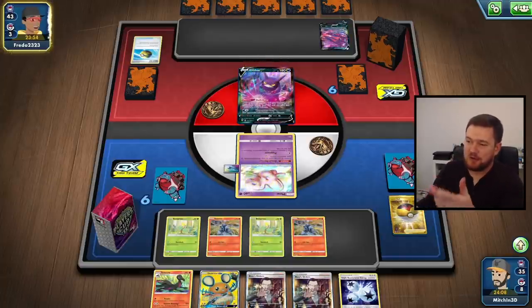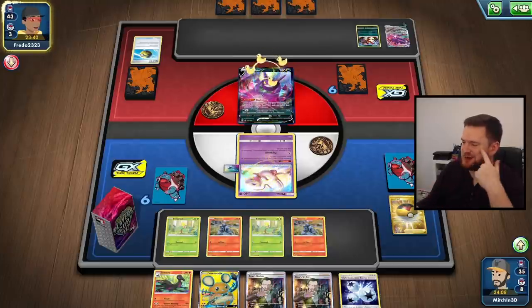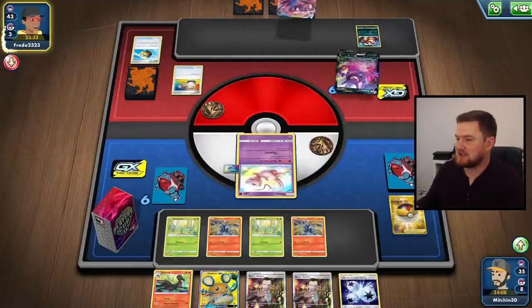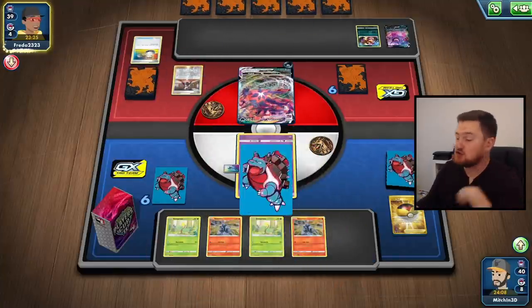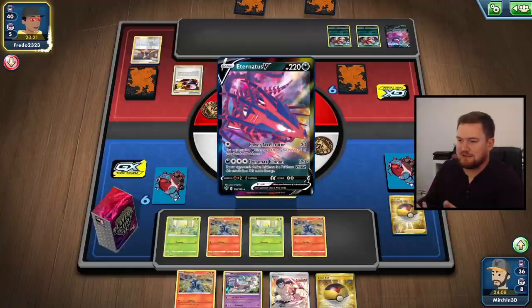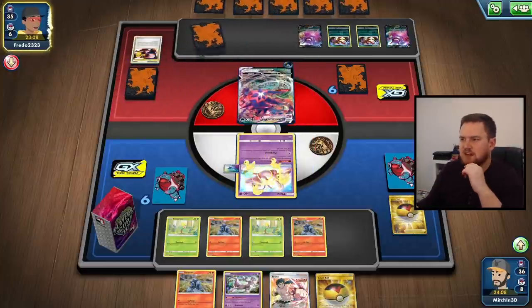Or we can just knock out the Crobat in the active if we do manage to find that Weeping Bell. We are still missing that one piece. If they put their Eternatus in the active that would be really really good for us - we can just Dedenne our hand away and go from there. The good thing is we have access to an energy and an attacker, which is what you want in this kind of match. You want to make sure your energy and attacker are in your hand at all times and that they don't get Marnied away. We've got Bruno - it's fine. We've got the Level Ball as well, which can find the Salazzle or the Weeping Bell. I think the Weeping Bell is actually the smarter choice.